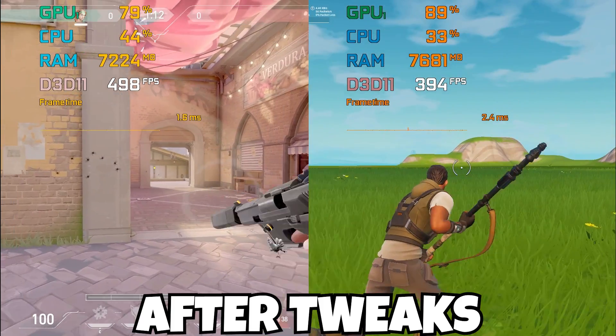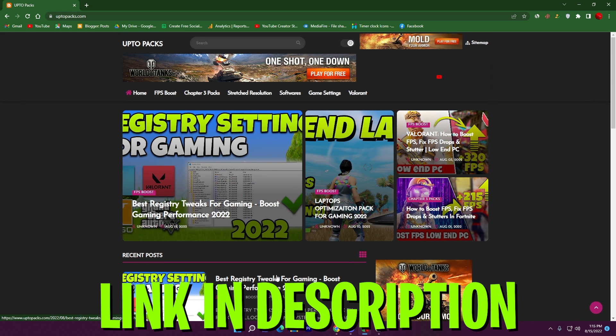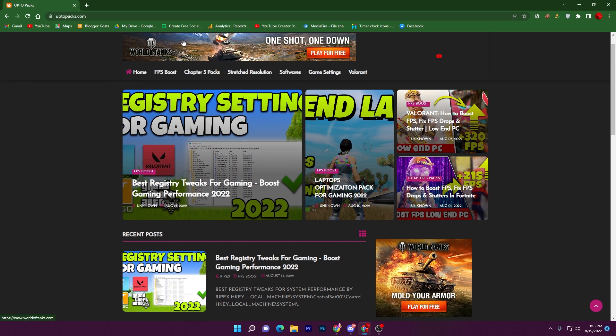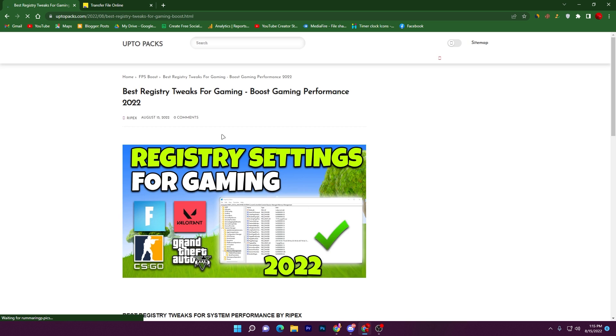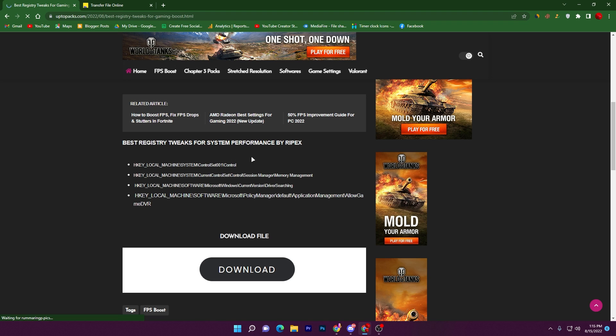In the first step you need to download this registry tweaks 2022 file or txt file on your PC. Simply open up the link from the description — that will take you to my website where you will find the post titled 'Best Registry Tweaks for Gaming'. Search the same title in the search bar if needed, then click on the post.